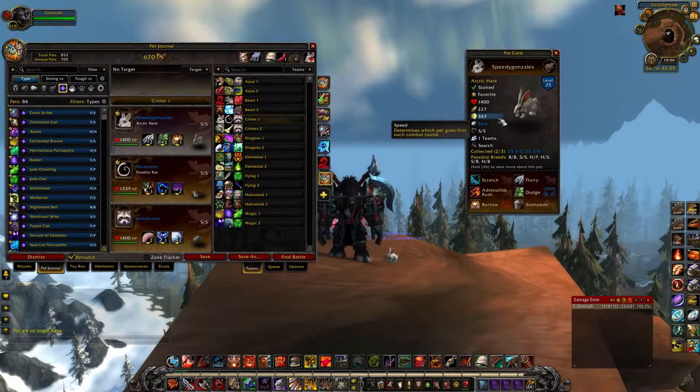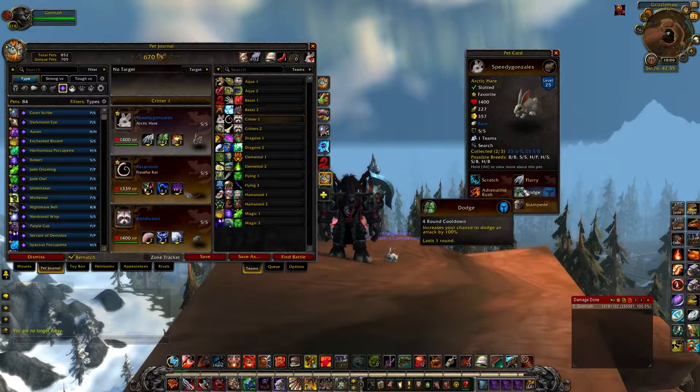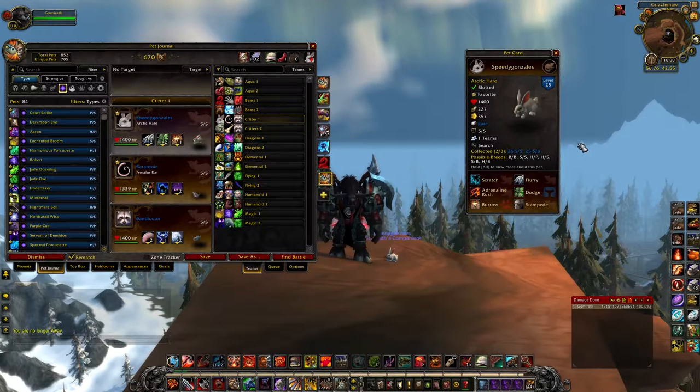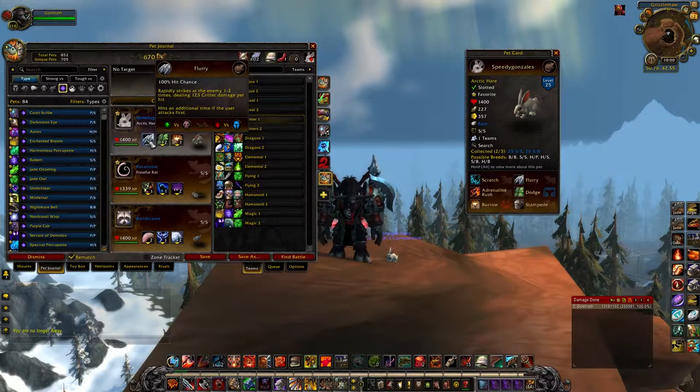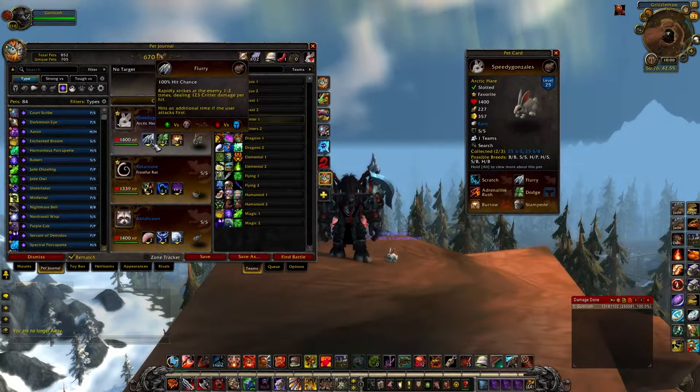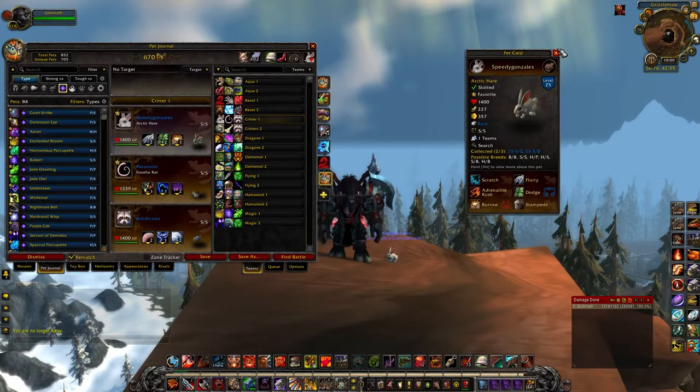Nobody else is faster than an SS hare other than those. What makes them really valuable is the Dodge Burrow combo, where they can go three turns without being hit. They're really great pets — fantastic in PvP and in PvE. I almost always run Flurry, Dodge, and Burrow. Flurry is also a decoy breaker for PvP.